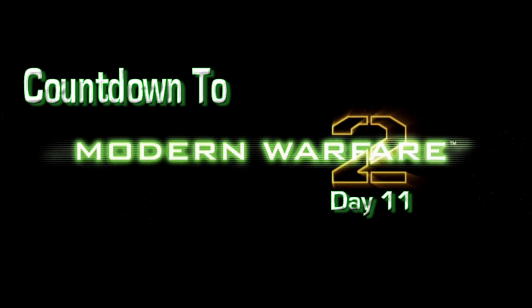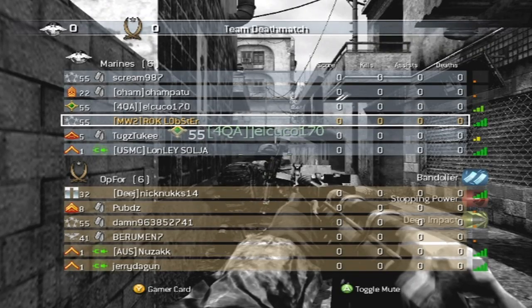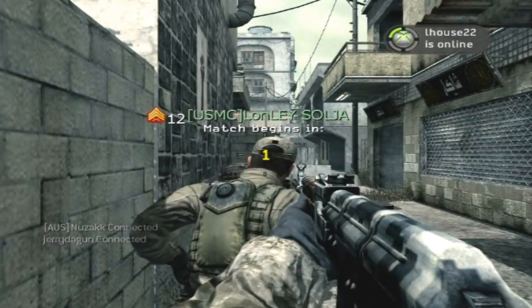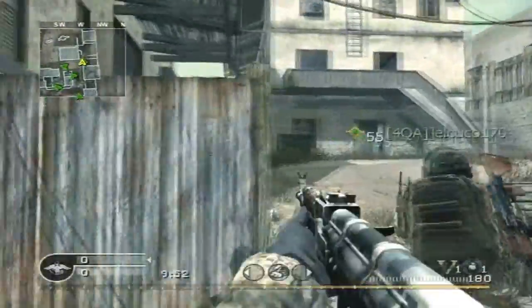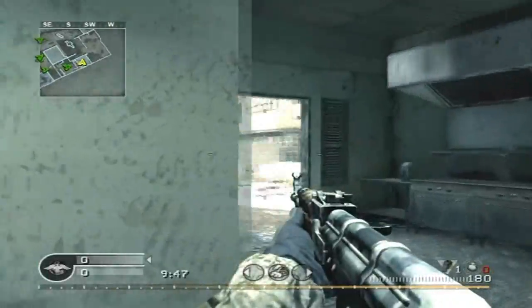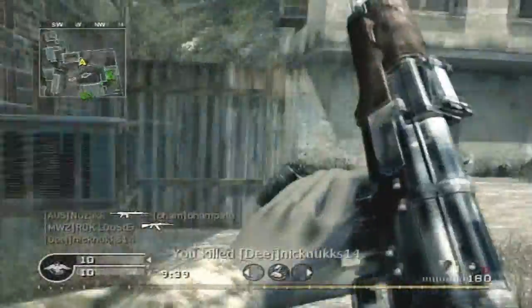Hey everybody, it's Rock, and today is Day 11 — that's one-one — we're getting really close to single-digit days in the countdown. Got a game of Team Deathmatch here on Crash, gonna be using the AK-47 with no attachments, Bandolier, Stopping Power, and Deep Impact. I'm gonna lead off with a grenade, but I don't get anything with it. Get the juggernaut in the window thanks to the Deep Impact.